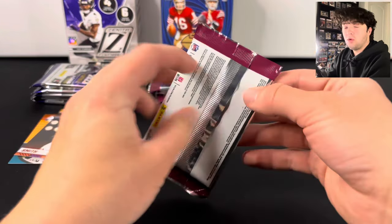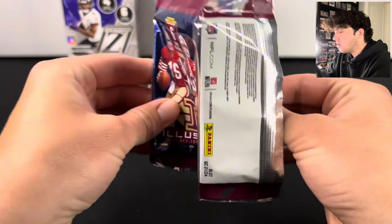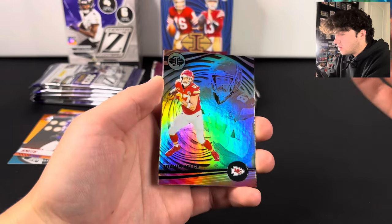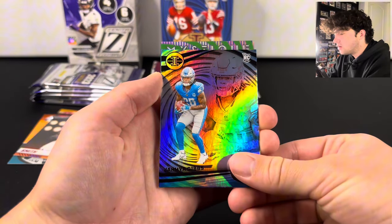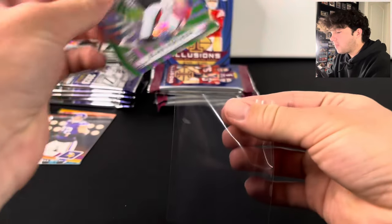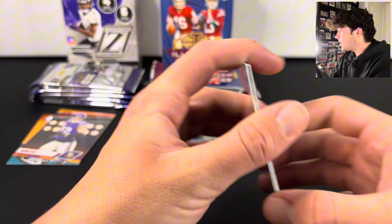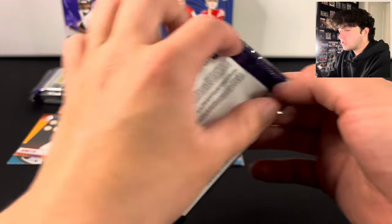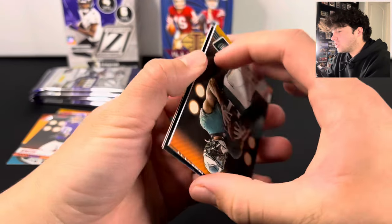Now let's hop into Illusions. We've pulled a lot of CJ Stroud, Anthony Richardson, and Bryce Young all from Illusions, so we've done pretty well with this product. There is Travis Kelce, Sam Howell, Jameer Gibbs, and we have a Mystique of Bijan Robinson. That's not even bad — I'll take the Bijan and the Gibbs, two top rookies. I would honestly rather have more cards with better rookies from Illusions than fewer cards and not any good rookies from Zenith.